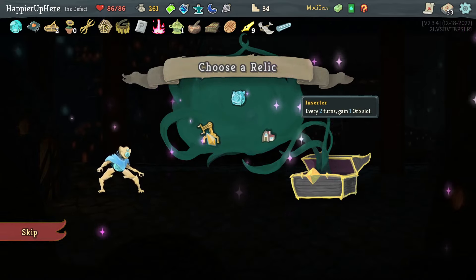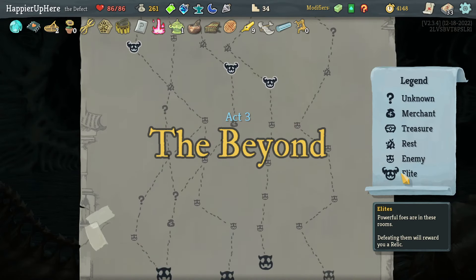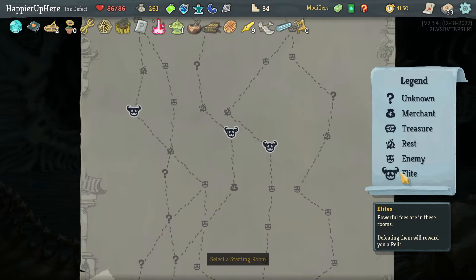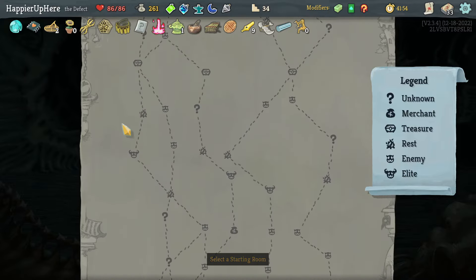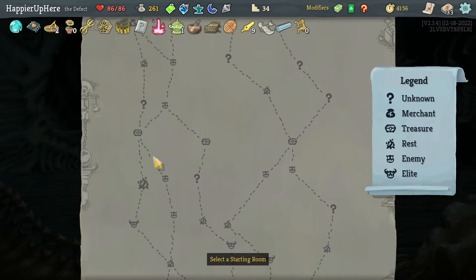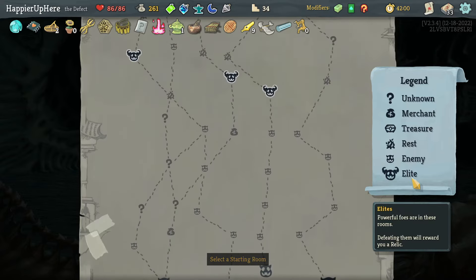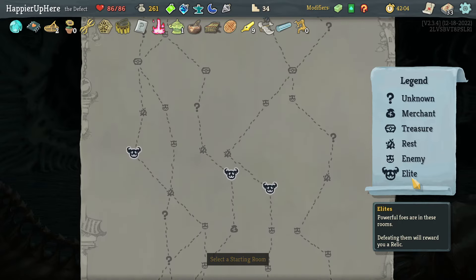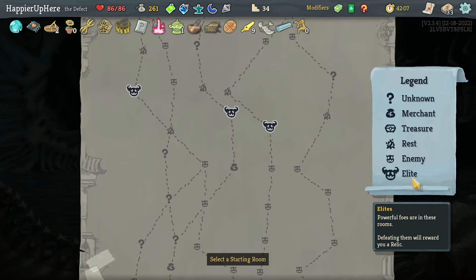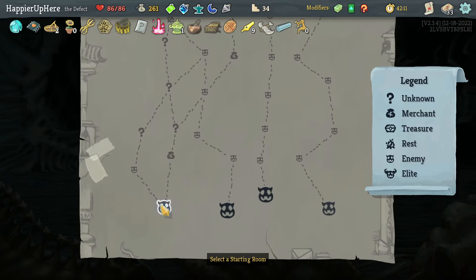Awaken One at the end — great. I just have Well-Laid Plans as my only power so far. Three-lead path here: going to the left elite gives three question mark rooms and an early shop. Going right gives two guaranteed shops and only two question mark rooms. Let's go left. Overall I think I'll have had about 10 question mark rooms on this run — very much on the low side.